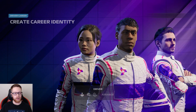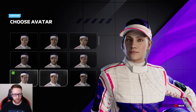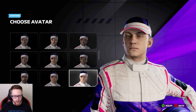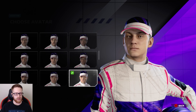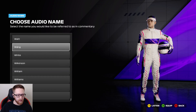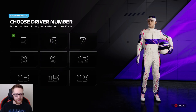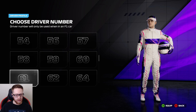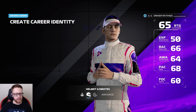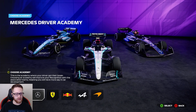I'm going to do a custom driver - I want to be a different person, not a real driver. They still have the Kevin Harvick-looking guy! They haven't changed that at all. Country: obviously American. And they still have the name Wang. Let's go. We're going to be Wang with driver number 69. That's our identity and we'll jump into the Academy select.